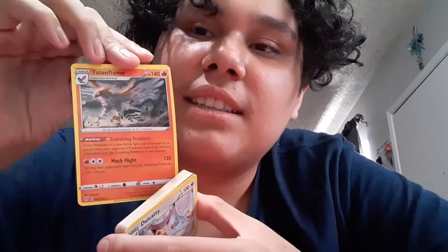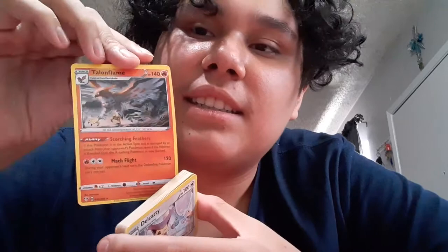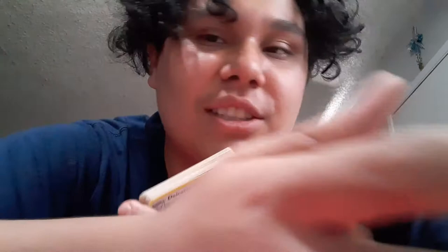Nice. I like this card, it's all black. I should let you guys keep some of the cards as well. Next we got Talonflame — Fire Pokemon — Scorching Feathers and Mock Flight. I'm not going to read what it does because people can find that on their own. Next we got Escalibur — or Escalibator? It's an escalator. It has Fury Cutter and Seashell Attack. You can keep the ones that you like.